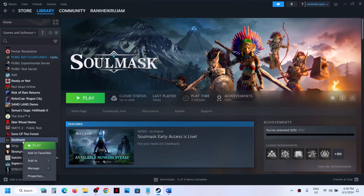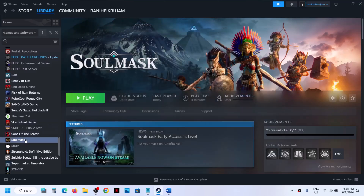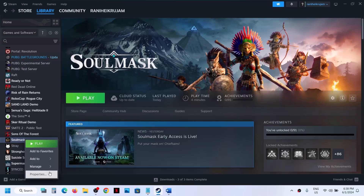You can even try the same thing in launch options. Right-click on the game and select Properties. In the launch option, type in -dx11 and then launch the game and check. If that does not work, type in -dx12 and check. If it's still not working, remove this and follow the next step.